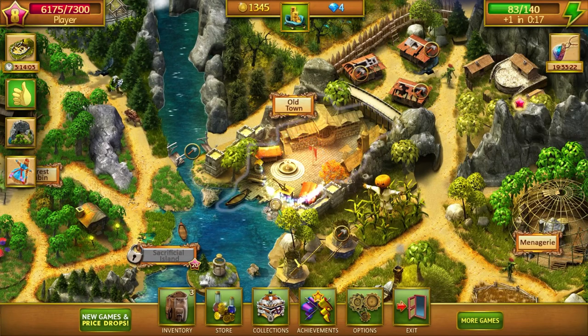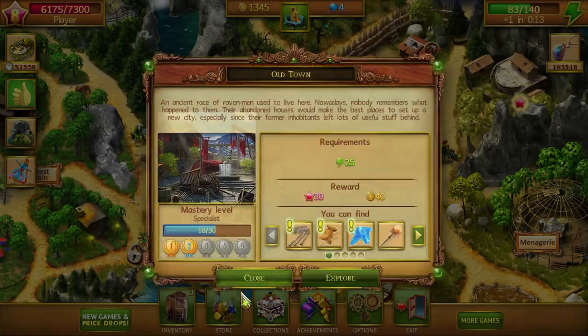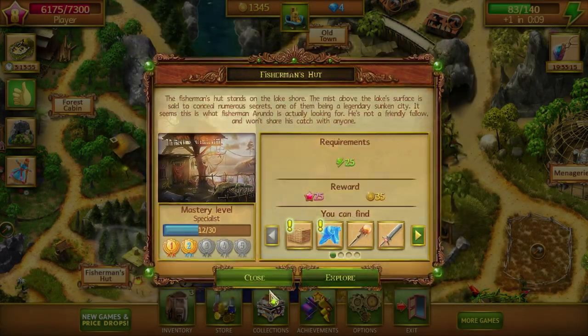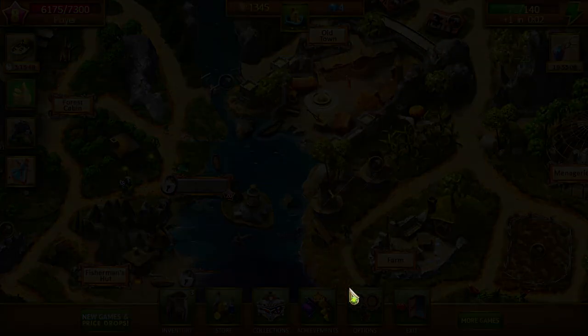The old town. That one's at 18 of 30. The fisherman's hut is at 12 of 30. Let's do the old town. Let's see if we can get this one leveled up here pretty soon. Probably won't get the silk this time, but never know.